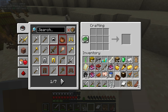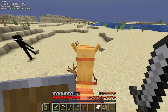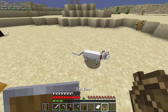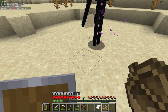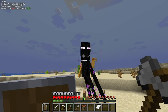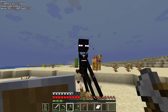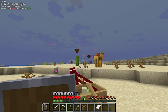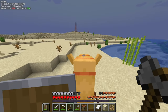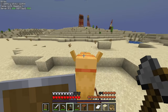Then I found an enderman. I knew a safe way to kill one: just place a boat and carefully hit the enderman without breaking the boat. Got the enderman! Then I spotted an eroded badlands biome ahead.